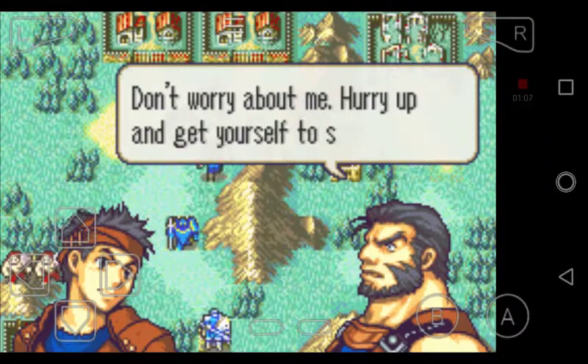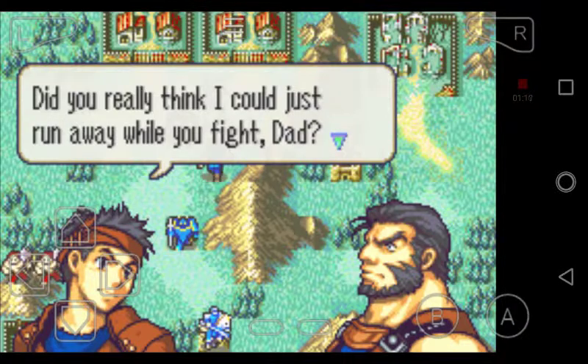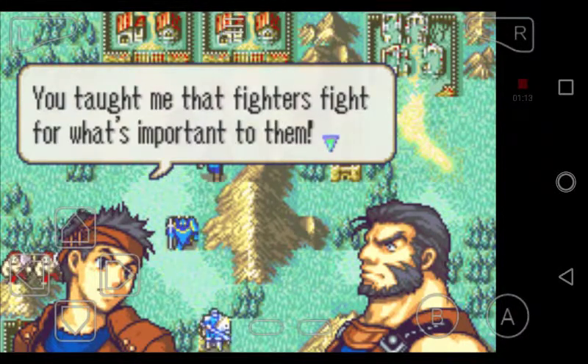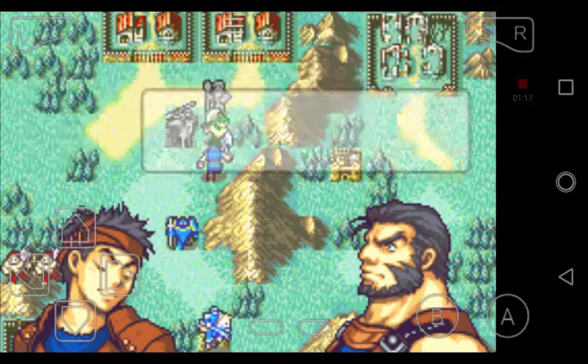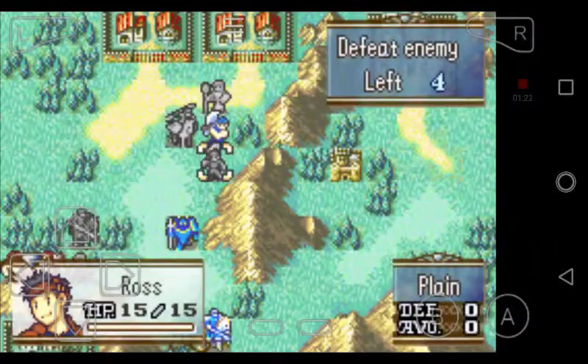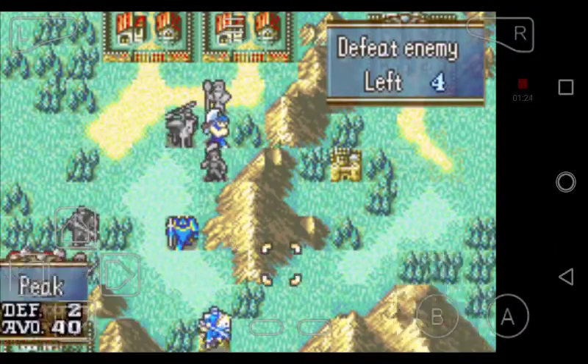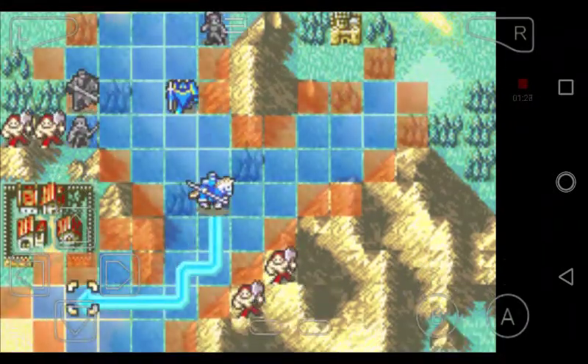Ross: 'Dad! What did I tell you? What are you doing here?' Garcia: 'Don't worry about me. Hurry up and get yourself to safety.' Ross: 'Did you really think I could just run away and let you fight, dad? You taught me that fighters fight for what's important to them. There's no way I'm leaving — I'm fighting just like you.' Garcia: 'Ross, alright. Listen to me. We'll cut our way out of here together.' And there we go — we now have Garcia.